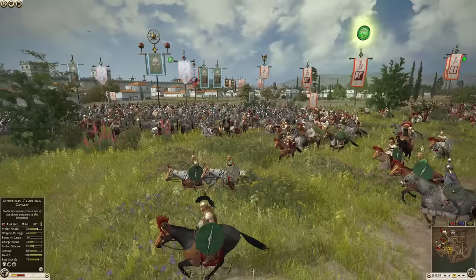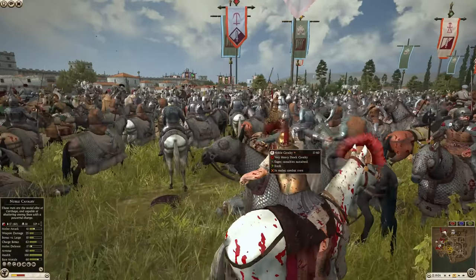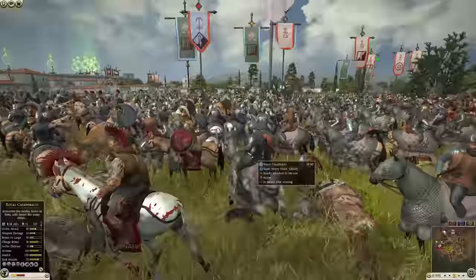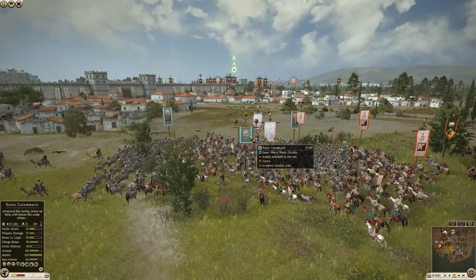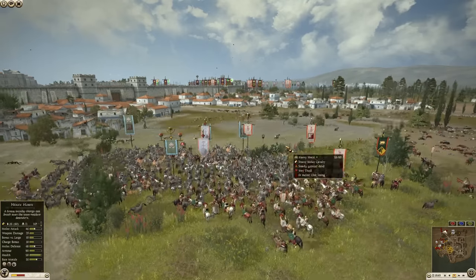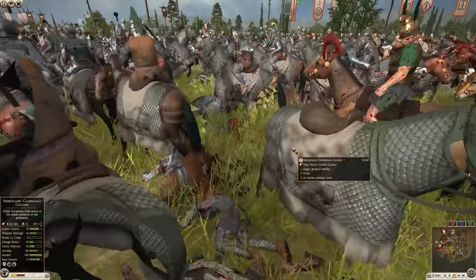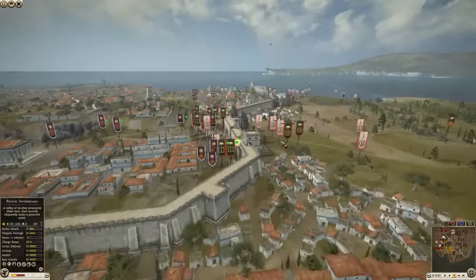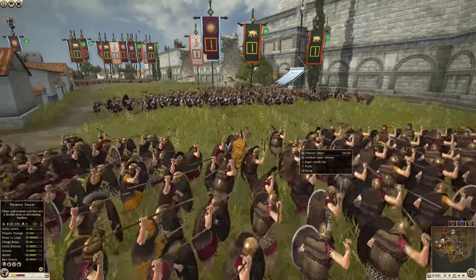Carthage is desperately throwing troops at the Armenian general. But it's not enough — the Armenian general stands strong. He's only lost three men in his Royal Cataphract unit. That's just unbelievable.